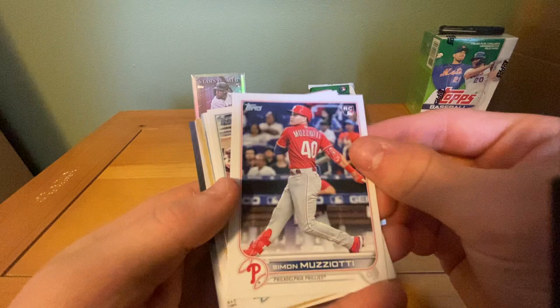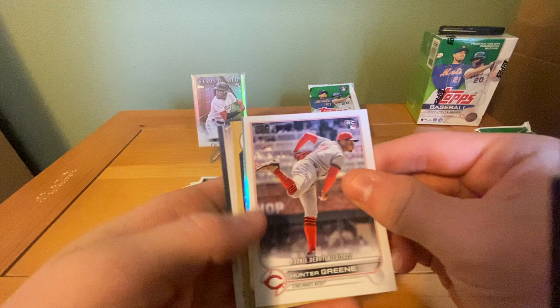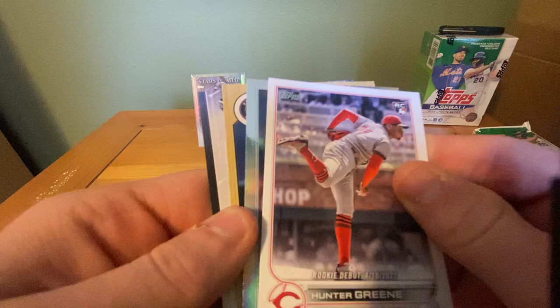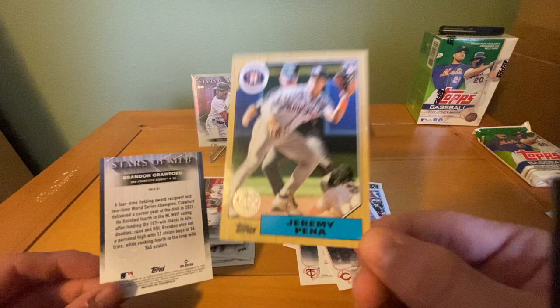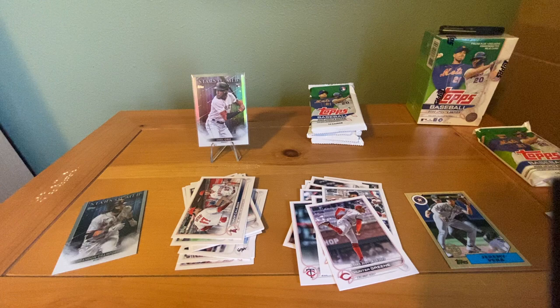Simon Muzioti, Jesse Winker, Hunter Green debut. This is a silver foil — Ryan Yarbrough with a giant print line in it. I don't know if you guys can see that, but it's right there. This is not numbered, but it's a beautiful looking card. We got the 87 Jeremy Pena and then a Brandon Crawford Stars of MLB — not a bad Pena. We'll definitely go ahead and take those.